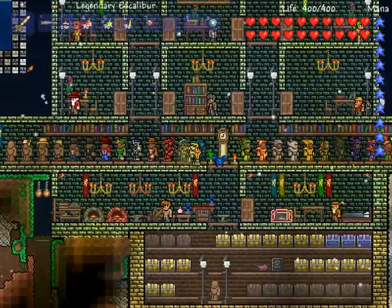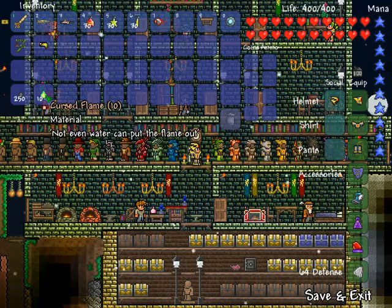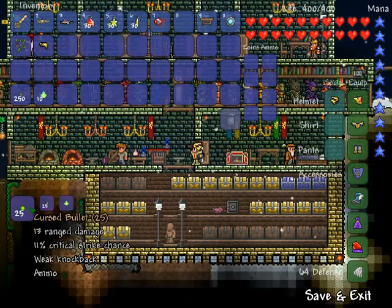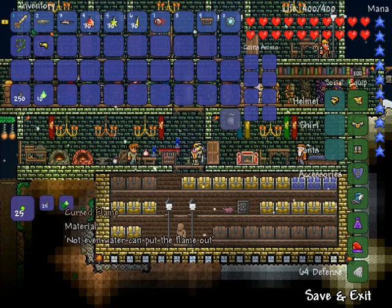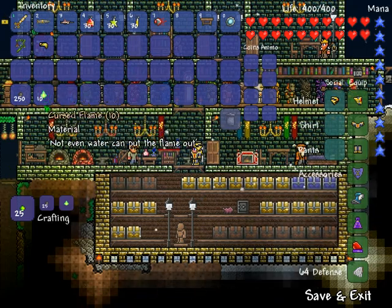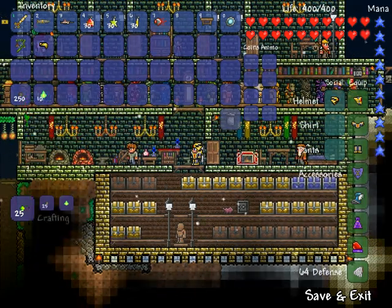The max and what you will need are 250 musket balls and 10 cursed flame. So once you have that, go over to your anvil. You can use 25 musket balls and a cursed flame to make 25 cursed bullets. Since I have 250 musket balls, I'm going to need 10 cursed flames to make 250 cursed bullets.